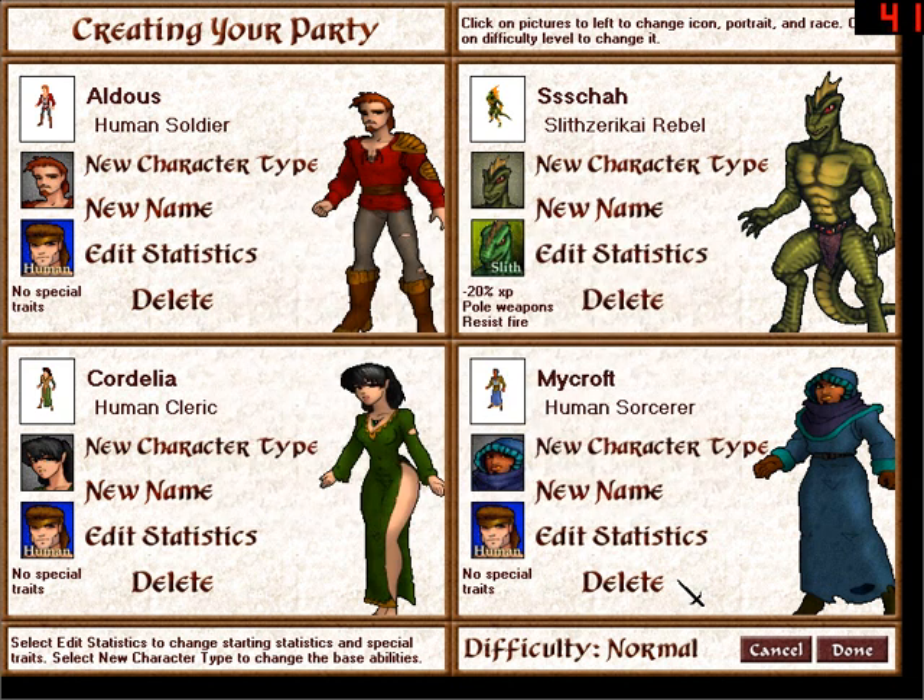Creating your party. I do like doing a kind of party design which is kind of interesting. One of the differences I see is you can only have four characters in this game, whereas in the previous games you could have six characters. But I like having a character design that allows all of my guys to be warrior mages. It makes it a lot harder to level up your characters, but when they are leveled up, they're powerful. So let's go through this.